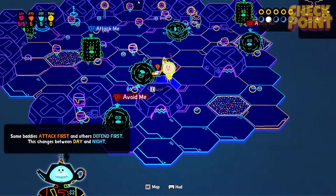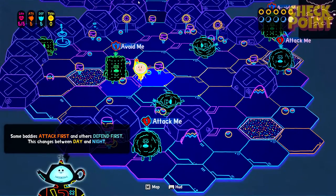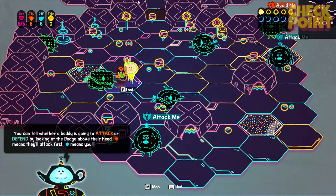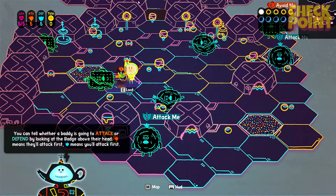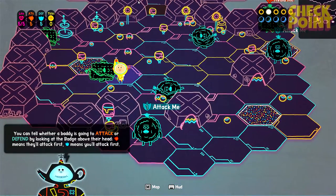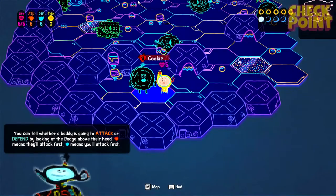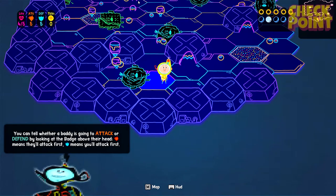It just said avoid and now I'm attacking at the last second. Some baddies attack first and others defend first — this changes between day and night. You can see when you get on the tile it sometimes changes from attack me to avoid me. You can tell whether a baddie will attack or defend by looking at the badge above their head. The orange thing means they'll attack first; blue means you'll attack first. So I guess we'll go down this way. Oh, where's my life? Up there in the top left. Picking up all this stuff.